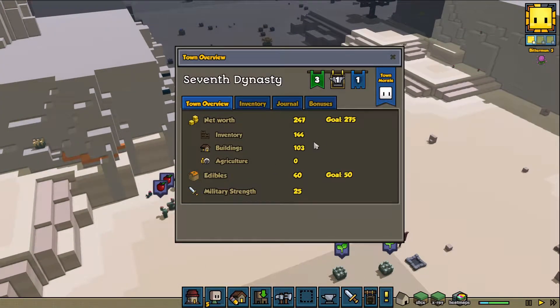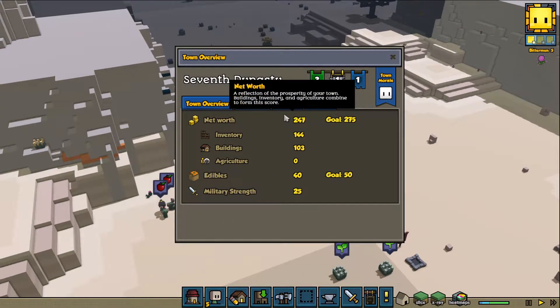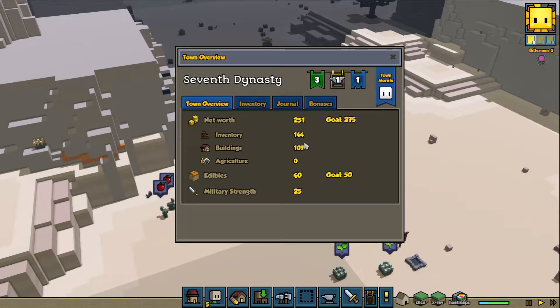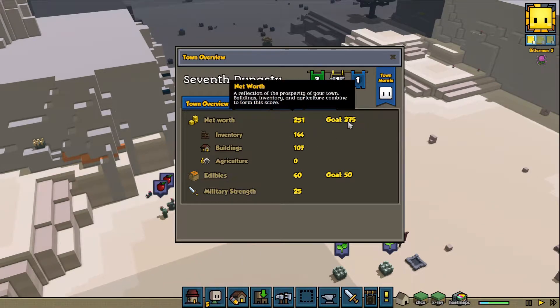Our goals for this episode: I want to get net worth up. We already bumped that up there. I want it to get above 40 - actually, the goal is 50. I was reading that backwards. So I want to meet these goals today.